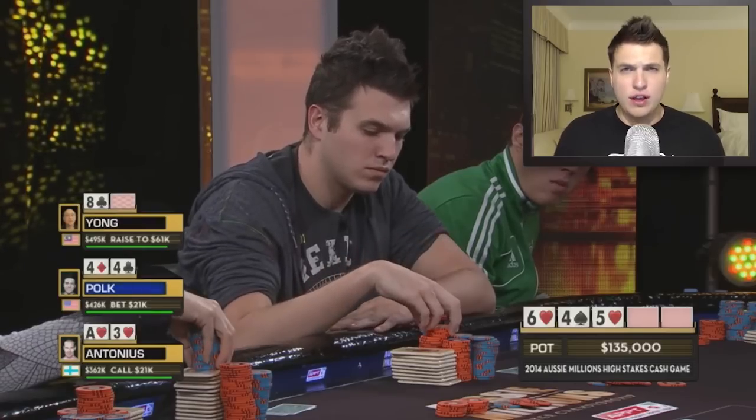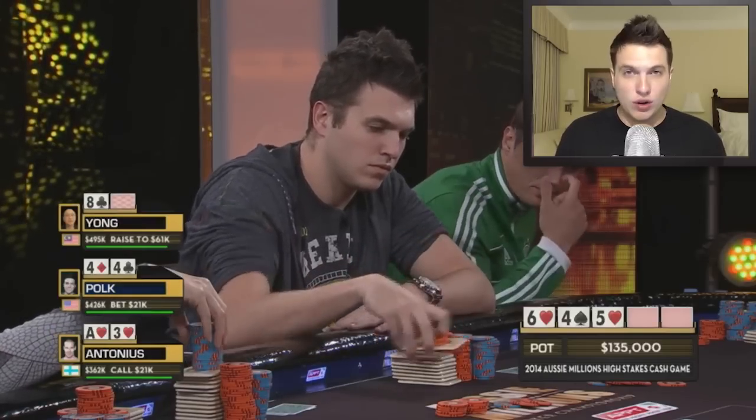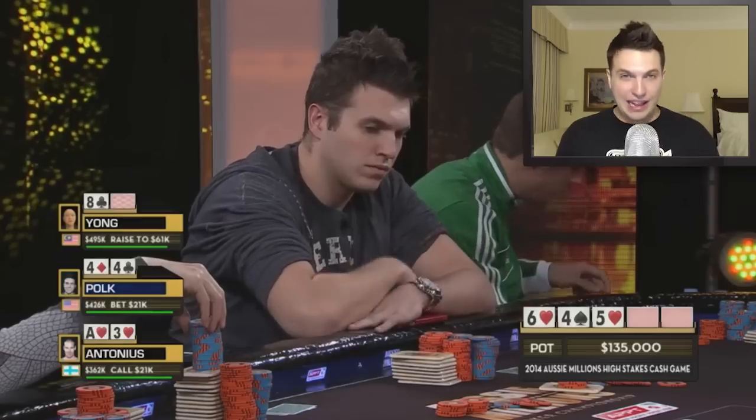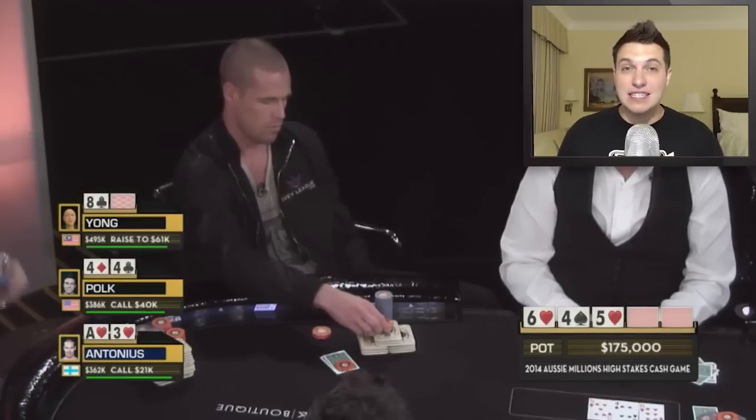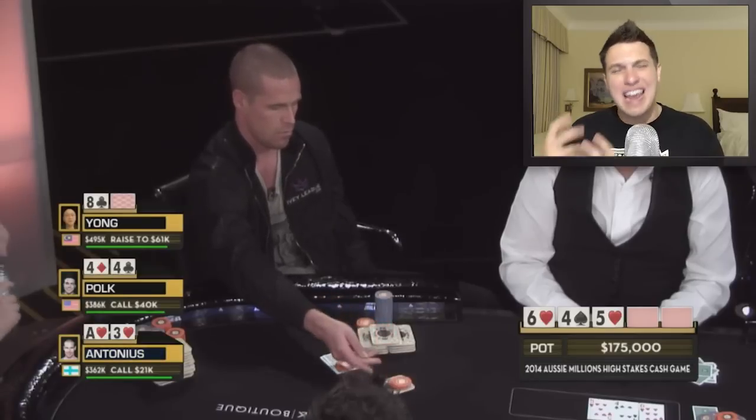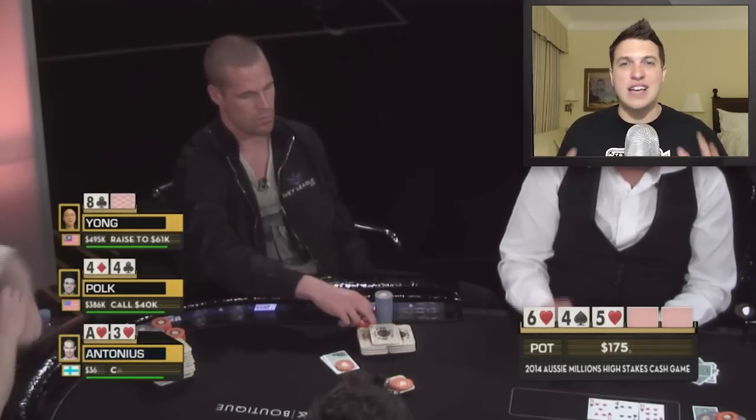I decide to go ahead and call, and the action is back to Patrick Antonius. He should clearly flat — his hand plays nicely, and if he's up against sets he has a ton of equity. But if he raises and gets in versus a straight, he's going to be way behind. He's also getting great odds and has position, so he calls and we take a turn.